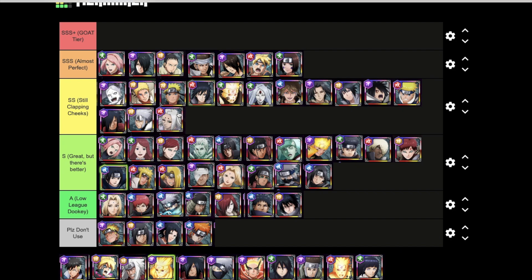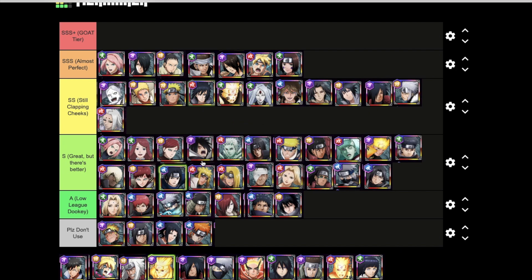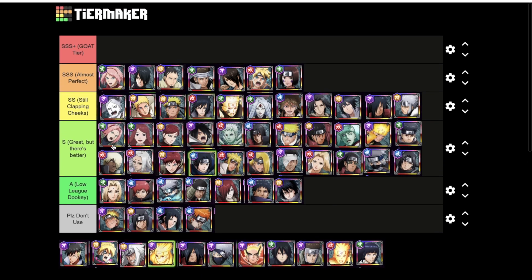Hashirama and Kid Sasuke also dropping to Great But There's Better. Kimimaru has amazing damage output — a very underrated shinobi. Supports is a lot more subjective: you can have a healer and evasion type like Sakura, a high AOE damage type like Madara, or a strictly damage unit like Kimimaru or old Jubito. Lots of variety and flexibility. Kid Naruto also dropping to Great But There's Better. Rampage Jubito is still pretty solid damage-dealing, but as a support we'll put him in Great But There's Better too.